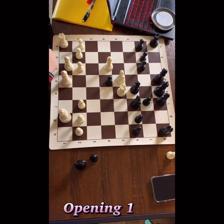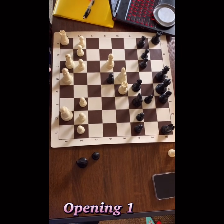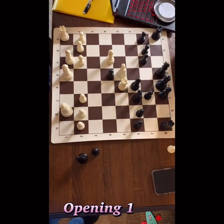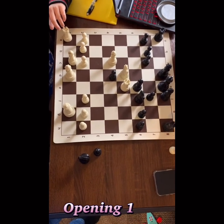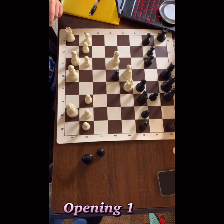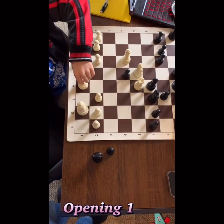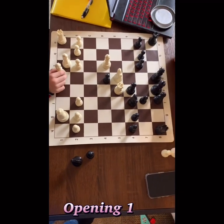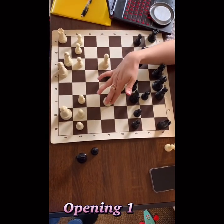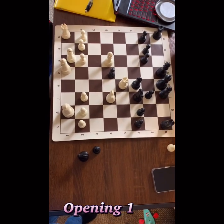How do you continue the attack? Look at the whole picture — the bishop is there. Your goal is to somehow open the e-file. Can you create more tension on this bishop? This is a possible move — yes, it's interesting — but this move is stronger. You want to take the light bishop because you are attacking not just with the knight but also with the bishop.